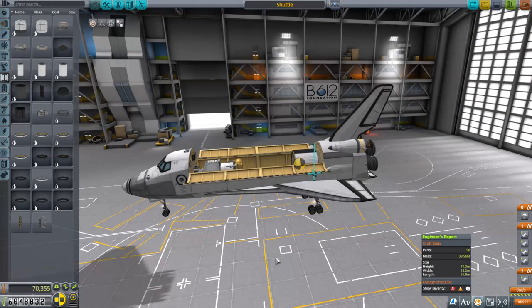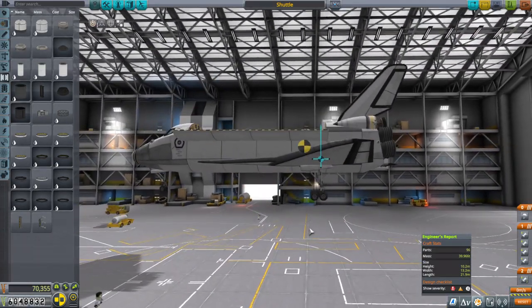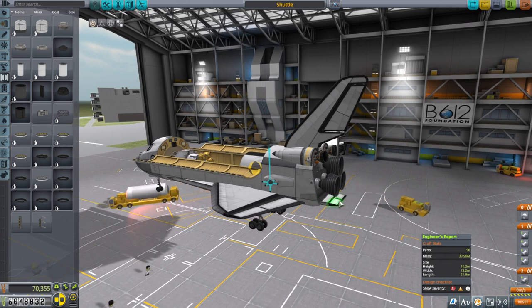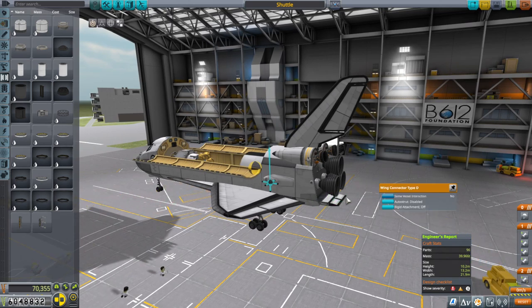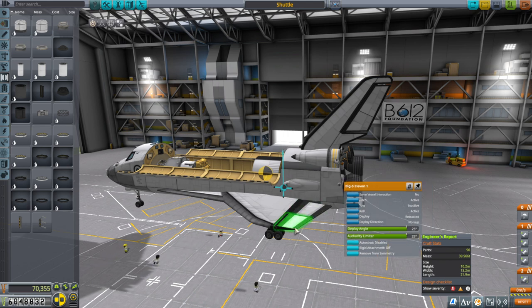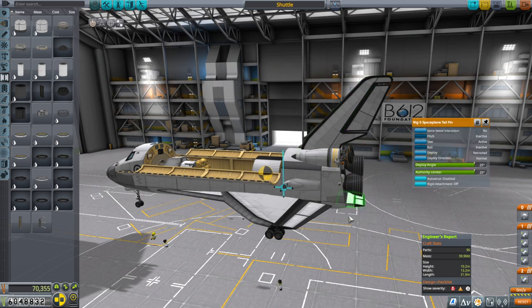Here's what we've got now. I've moved the wing up a little bit, as expected because of the center of mass and center of lift. I put the little body flap in - one of the wing connector type Ds with two of those little elevons. I've already made sure the correct control surfaces are doing the correct things: these are doing pitch, these are doing pitch and roll, these are doing pitch, and that's doing yaw.